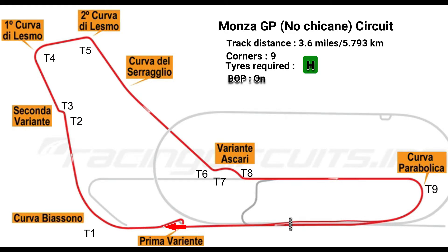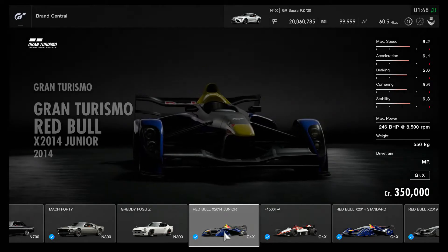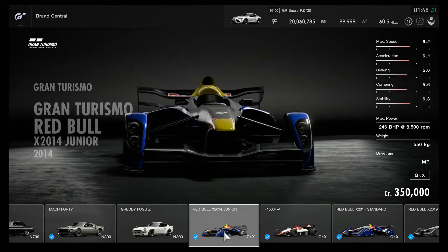The track distance is 3.6 miles or 5.793 kilometers, nine corners in all. The balance of power is turned on because this is the daily race time trial, and the tires you'll be using are the racing hard tires. We're using the Group X cars in the form of the Gran Turismo Red Bull X2014 Junior car.